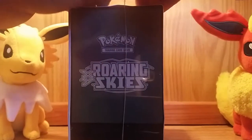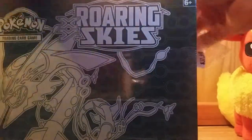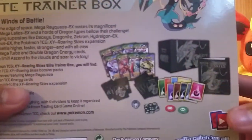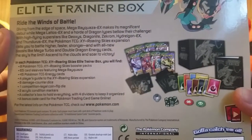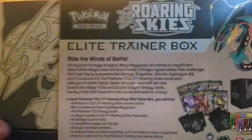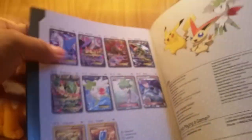Let's just get this opened up. You guys already know what's inside these — it comes with booster packs, 65 sleeves, dividers, 65 energy cards, the book, the dice, and the damage counters. Here's the little book right here. I already have a few of these collected so hopefully I can finish off this collection as well.